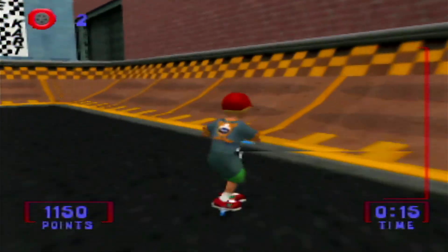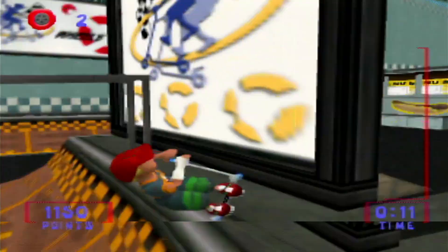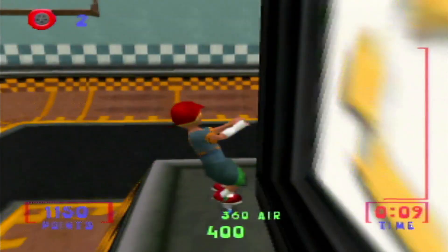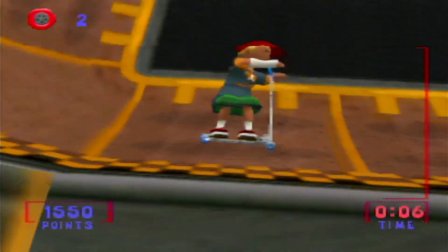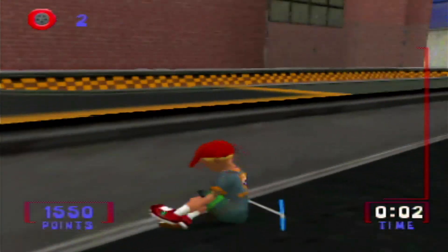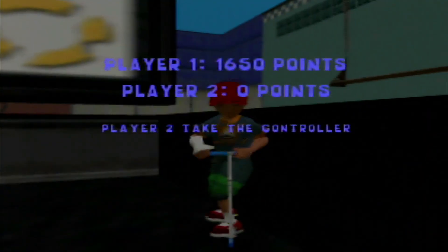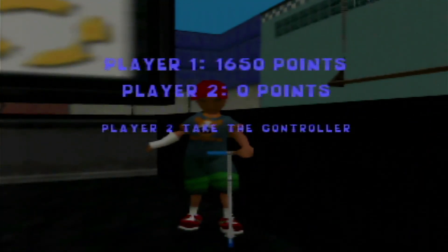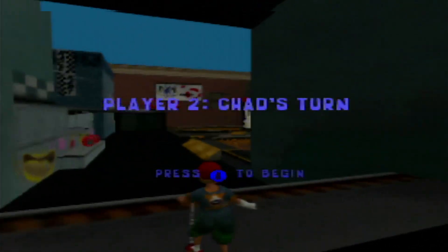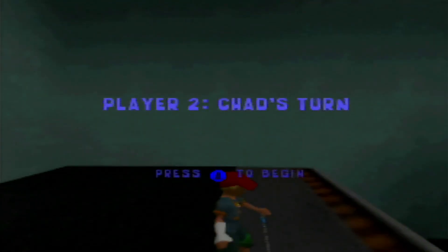Alright, I got 1500 points so far — spine transfer! 180 into a manual, healy twist, and he gets the Skeedio in the last five seconds. Secret Skeedio dude! Chad's turn again. How come we have to use the same controller? That's weird, that is bizarro.